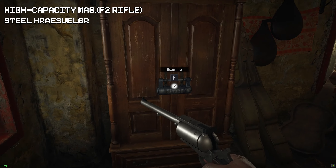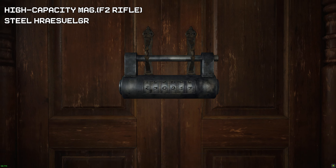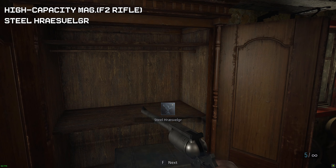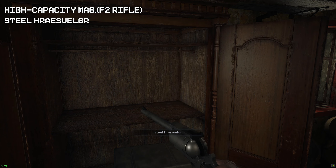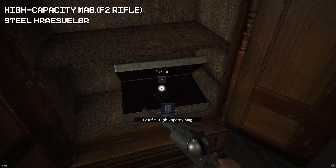Once we're inside, there will be something on the wall that tells you the combination — but if you don't care, the combination is 27091 and 7. In here you will find a treasure that's quite valuable, so sell this. Inside you will also find your sniper rifle upgrade.